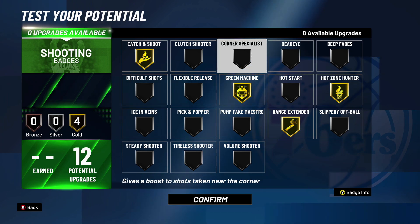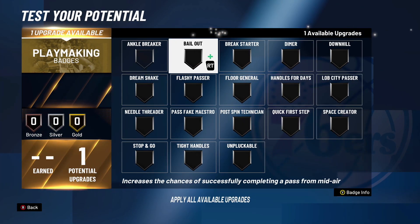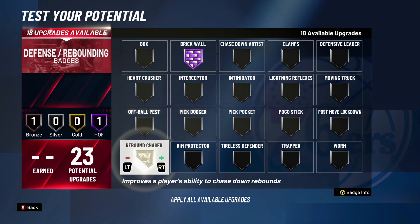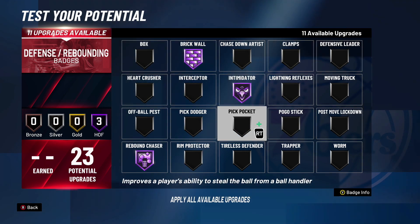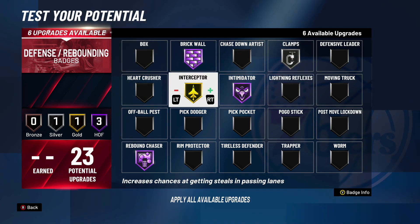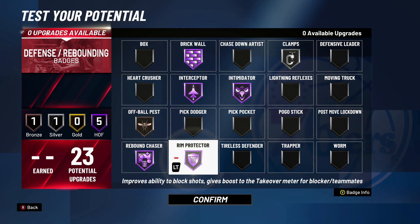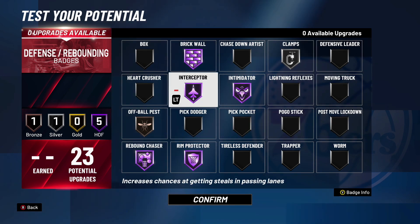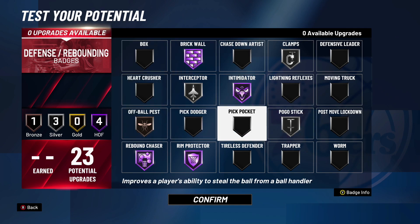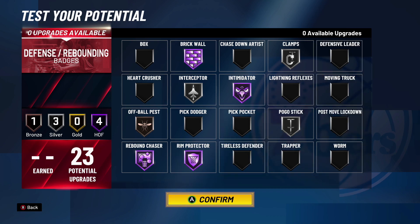For playmaking, we only have one badge — Break Starter again, so when you get those rebounds you can throw that long pass. For the 23 defensive badges: a pure paint beast gets 30, so only 7 off with a popper is not bad at all. I'm gonna go Hall of Fame Brick Wall to set those big bodies, Hall of Fame Intimidator, Hall of Fame Interceptor, Hall of Fame Rebound Chaser, Hall of Fame Rim Protector, silver Clamps, and bronze Off Ball Pest. Actually, I'm gonna lower my Interceptor a little bit and put Pogo Stick on silver. 23 badges is more than enough.